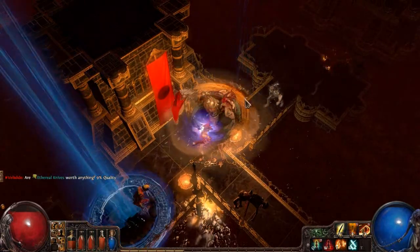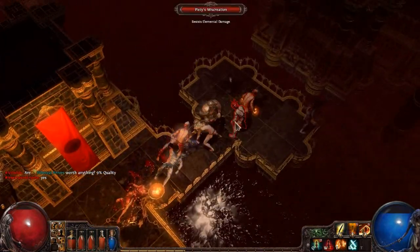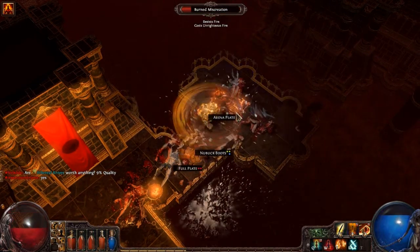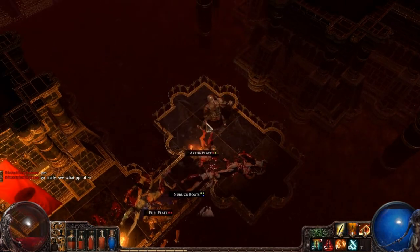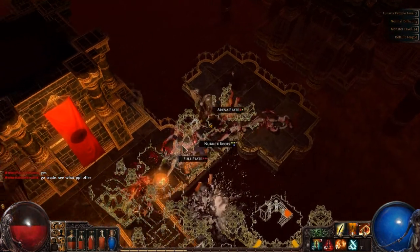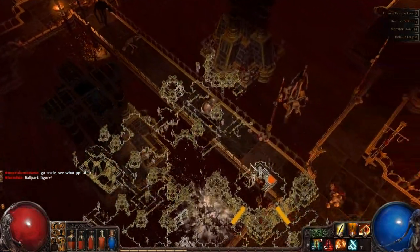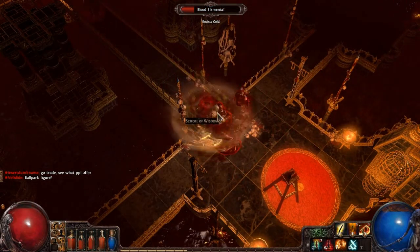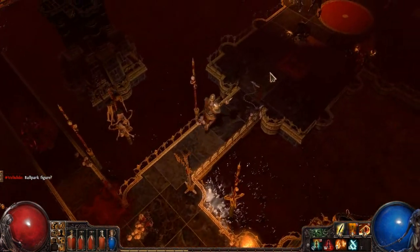Oh, there seems to be a bigger guy over there in the corner. No, he's just got flaming hands, that's all. Miss a lot. Let's drink some of that. This is a dead end? Hopefully this is the last level and there isn't a level four. But we'll find out soon enough. Scroll of Wisdom — I'll take that. We always need some wisdom.